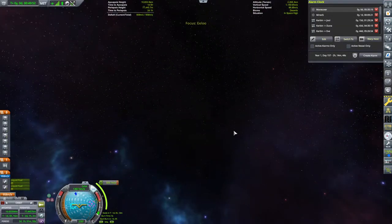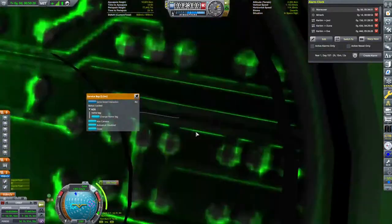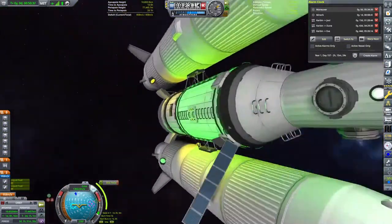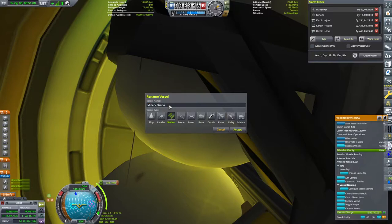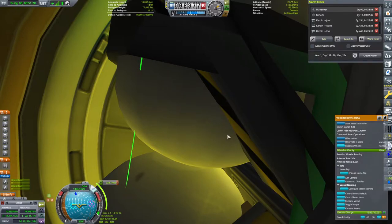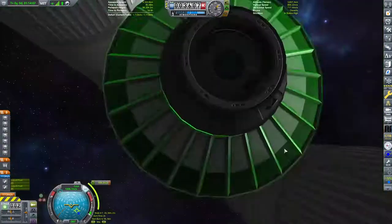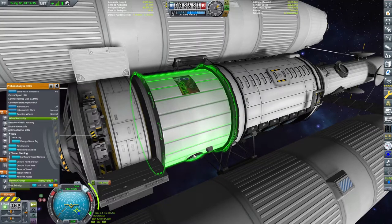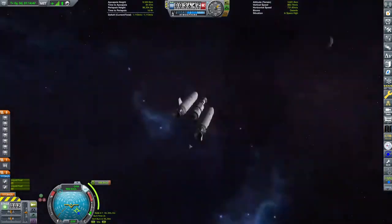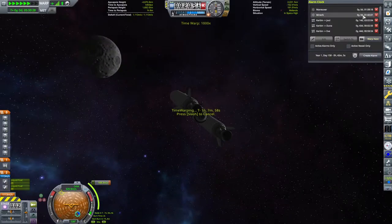Time heals all wounds, and in Kerbal we can just wait this out. Rather than spending a lot of fuel swinging around, we set an alarm for a maneuver node 11 days in the future and do the same for the Monarch system. We switch to Monarch - the first station sent up - do a little admin by renaming it from 'Generic Space Station' to Monarch Station, then time-accelerate as we head right for the Moon.